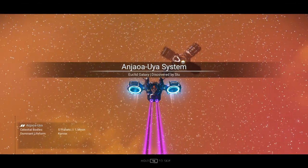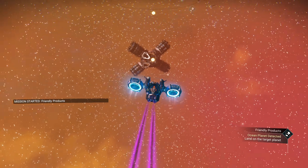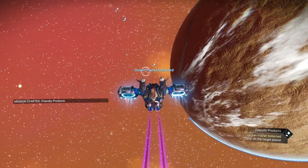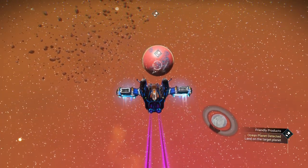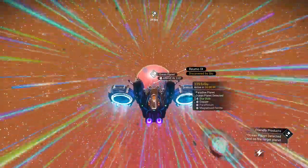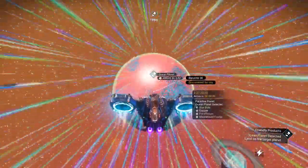As we exit the anomaly it's going to kick us into hyperspace, and we're going to end up in some random system of Hello Games' choosing — or as we like to say, Sean Murray's mind. I'm sure he had lots to do with this particular mission, right? Well, the programming department also had something to do with it — actually for the most part they're the ones who had something to do with it.